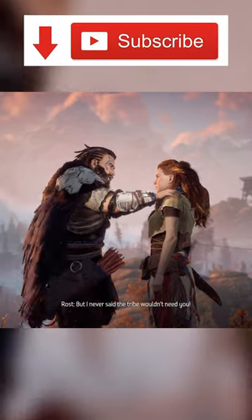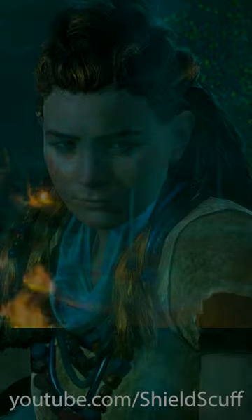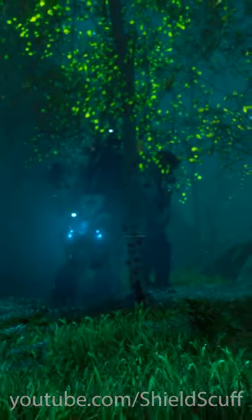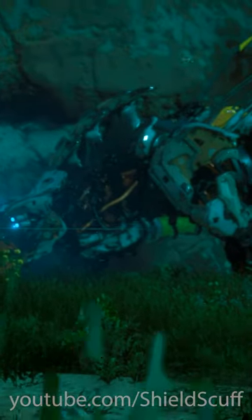In Horizon Zero Dawn, Aloy must face off against the ferocious Sawtooth before she takes on the proving. This machine simply pops into existence out of frame when a cutscene is triggered, which we can see if we alter our camera angle. The monster was either not loaded in prior to the scene starting, or had its visibility turned off until it was needed.